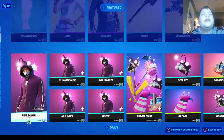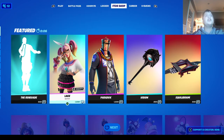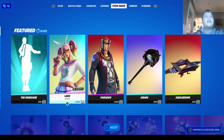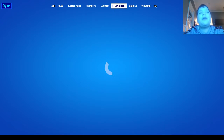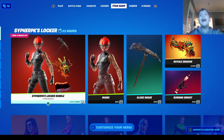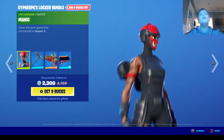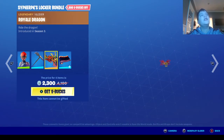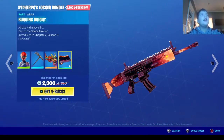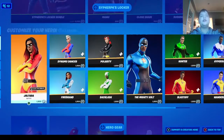New item shop in 10, 9, 8, 7, 6, 5, 4, 3, 2, 1 — new item shop! No way! The Cypher PK locker bundle with the Manic skin, the Close Shaved back bling, the Royal Dragon glider, and the Burning Bright wrap.